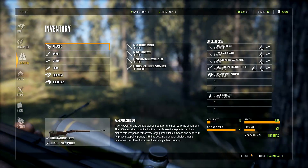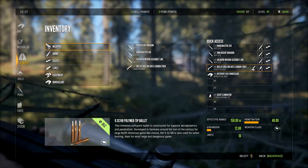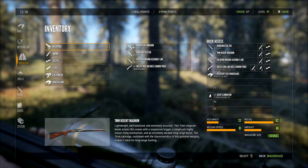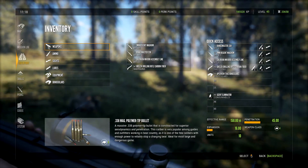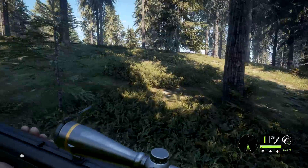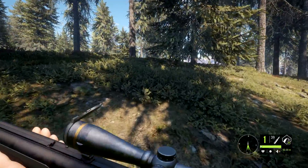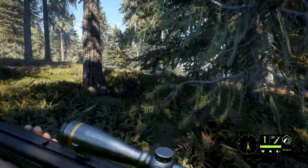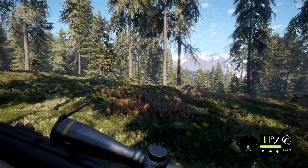I forgot to mention — this rifle with the 9.3 is a weapon class level 3, so hopefully we can get rid of maybe a 7mm. A 7mm is weapon class 3, so maybe this will replace the weapon class level 3 of the 7mm. I want to go out and try to take down anything we can find over here at the river, and maybe try out the 16 gauge if we run into some rabbits. Let's go ahead and get our first look at this rifle.